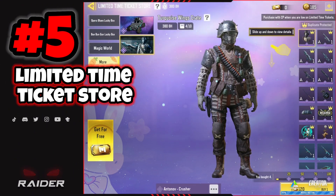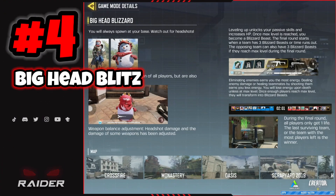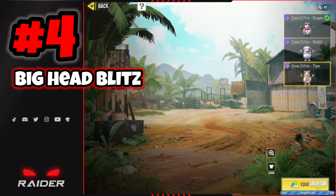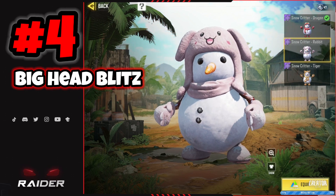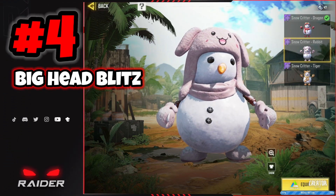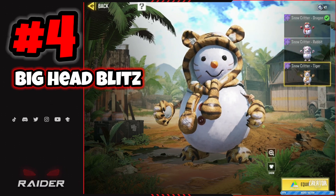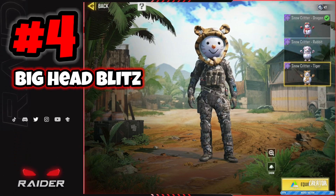Coming in at number four: Big Head Blitz. Now this was funny, and I think it got a whole lot more play than I originally expected. It all starts out with the snowman — they have scarves or hoodies on — and it all starts out with the rabbit snowman. You're able to obtain the next one, the tiger snowman, through Big Head Blizzard via some featured events.